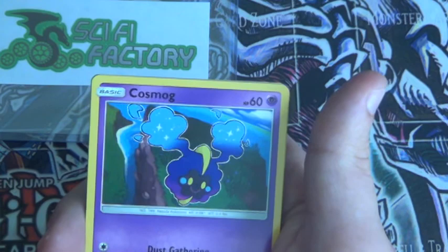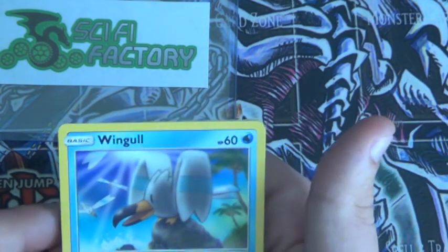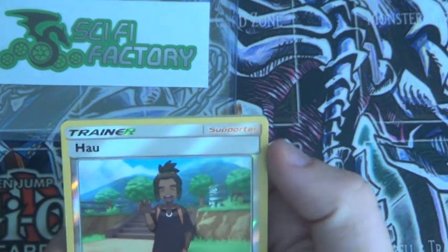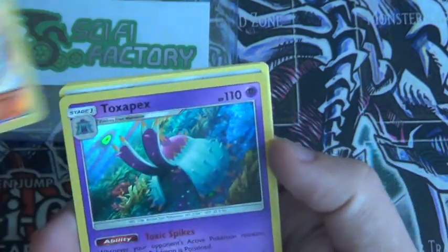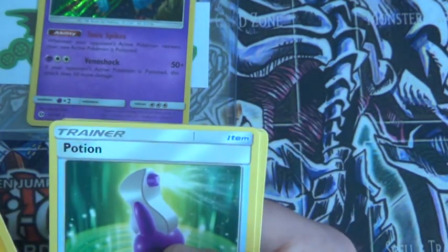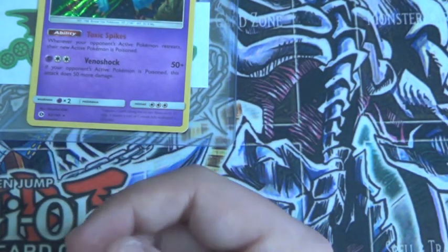So for the spec, we got Cosmog, Lightpup, Wingull, Snubbull, Carvana, HAL — HAL is not the greatest supporter, but still it's pretty cool. Oh, Toxapex Hollow, that's pretty cool, I do not have that one. Electric Energy, Potion, Trumbeak, and then Golbat. So that's pretty cool.